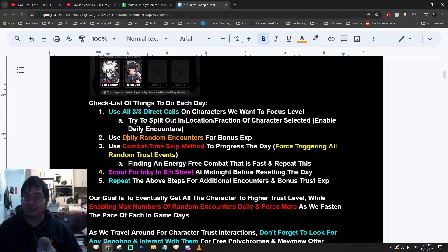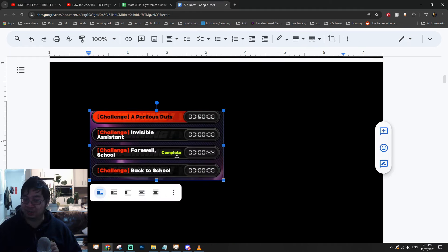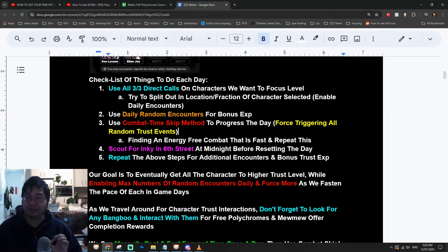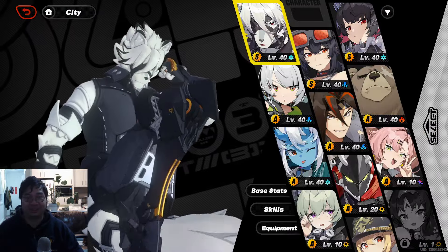To summarize the whole method: you still want to directly call three different characters, but also forcefully find random characters using the combat system which allows you to skip time. This section of the game is pretty efficient and takes less than one minute. While looking for characters, also find the icky cat multiple times on Sixth Street for additional trust level. Repeat the process until you're no longer finding additional characters, or come back another day to continue.